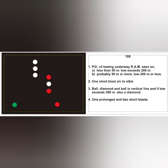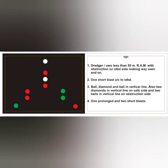The next card is for a dredger involved in underwater operation with obstruction on the starboard side — indicated by two red lights in a vertical line — while the safe side is port, indicated by two green lights in a vertical line. Single masthead light confirms less than 50 meters; sidelights confirm making way, seen end on. Answer: dredger, less than 50 meters, RAM with obstruction on starboard side, making way, seen end on. Action: one short blast, alter course to starboard. Day signal: ball, diamond, ball in a vertical line; two diamonds on the safe (port) side; two balls on the obstruction (starboard) side. RV sound signal: standard hampered vessel signal.